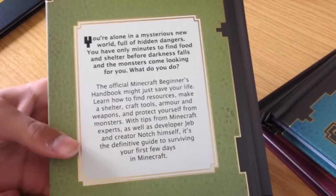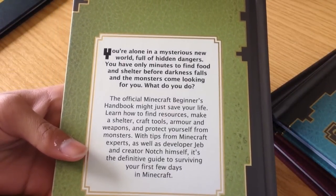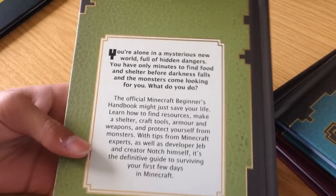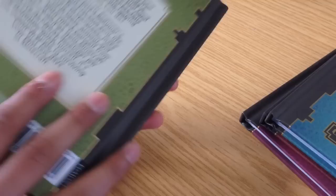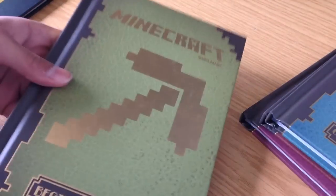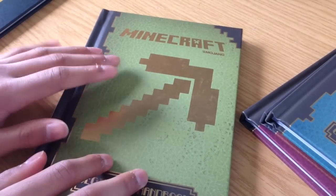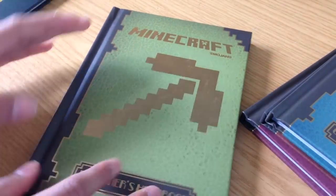On the back it reads: 'You're alone in a mysterious new world full of hidden dangers. You have only minutes to find food and shelter before darkness falls and the monsters come looking for you. What do you do?' So basically this is the Minecraft Beginners Handbook — it gives you all the information about Minecraft.